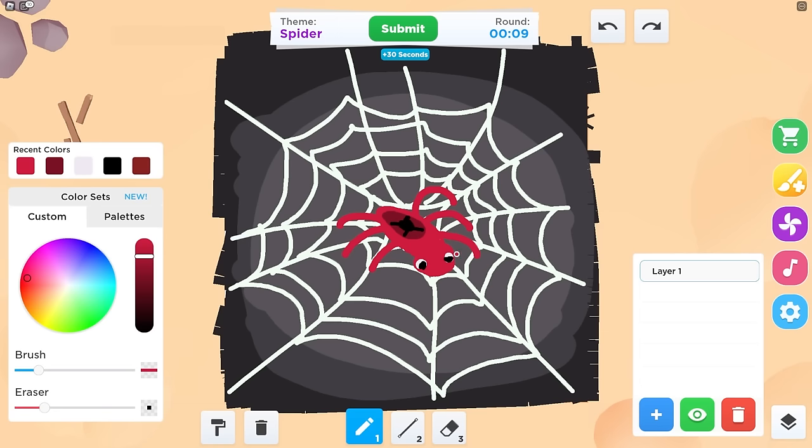All right, there we go. That's the eyes of the spider. I've got the eyes of the spider. And then I'm gonna make a little design on the spider to make it look scary. So let's go like this and make the legs right here — let's add some legs to the thing. Only the real ones will understand my drawing. This actually looks pretty good. I'm submitting this thing. Let's go! I did the one layer challenge too.